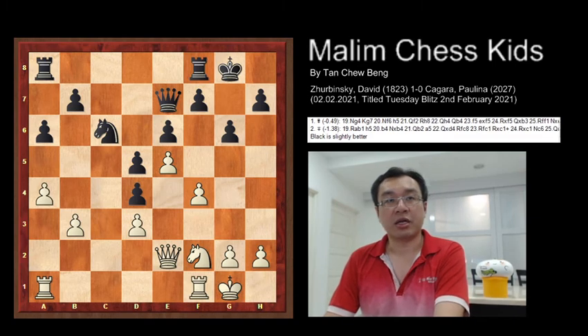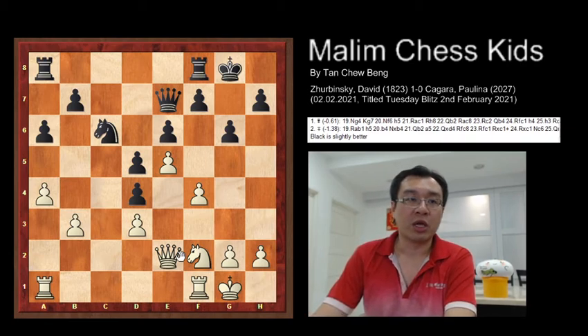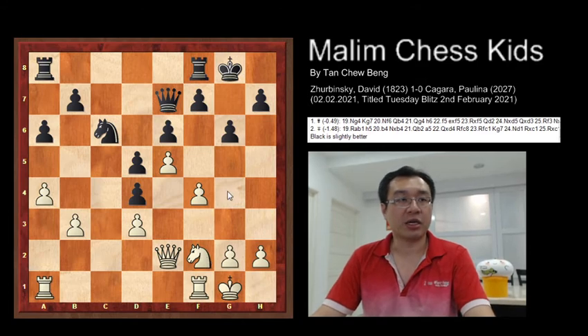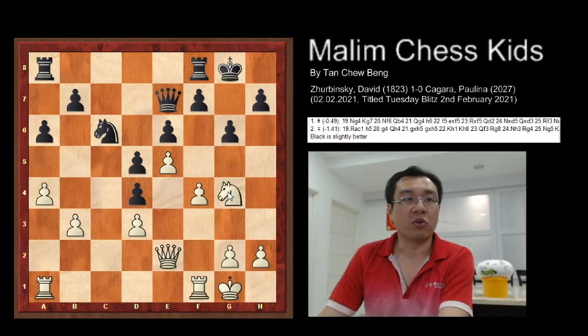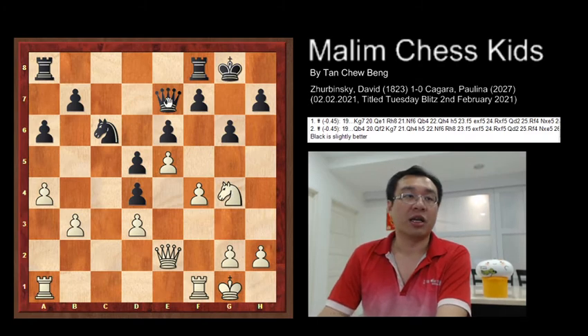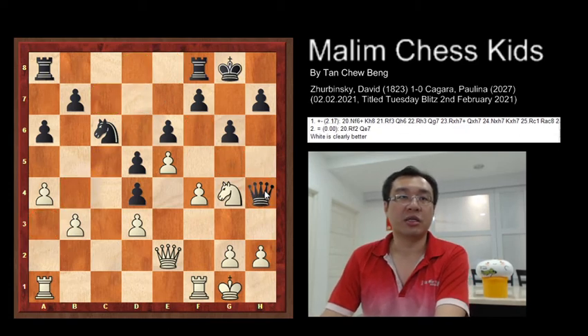After black castles, you can see it's almost an equal game for both sides. White is trying to attack by using the knight with the idea to bring the knight from g4 to f6, attacking the king. This knight cannot be captured because it is protected by the pawn at e5. So Ng4 was played, and this is a very strong move. However, this leads to a tactical blunder which causes white to win the game.